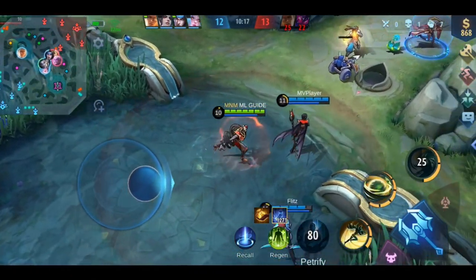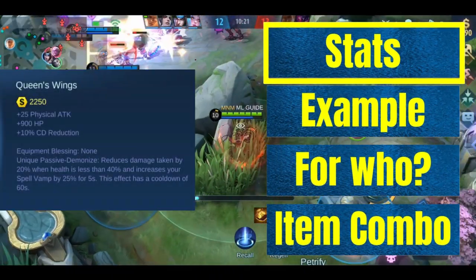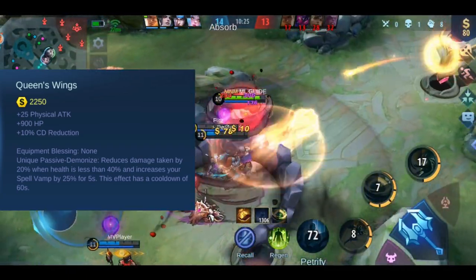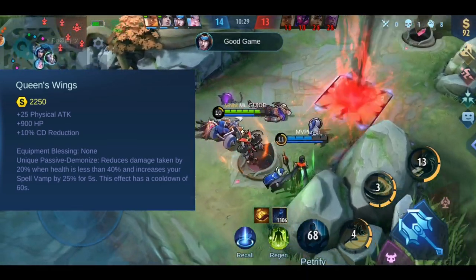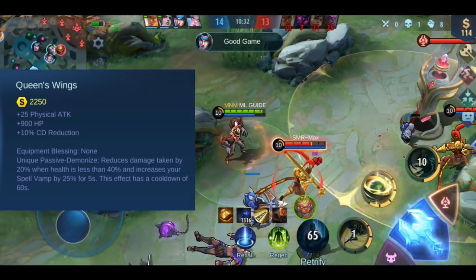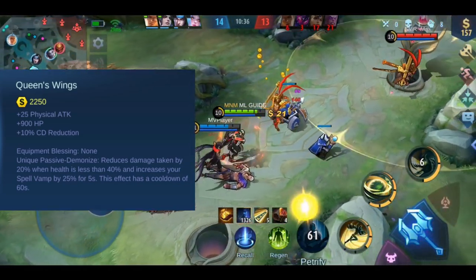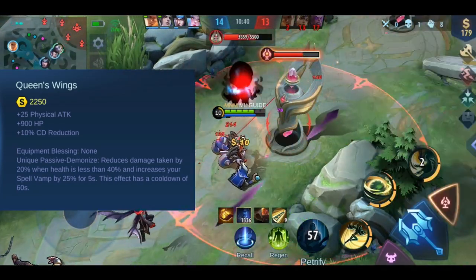Now let's talk about the last item of today: Queen's Wings. You get plus 900 HP, plus 25 physical attack — making it the only defensive item that increases your physical attack — and 10% cooldown reduction. This item has one effect called Demonize, triggered when your health goes below 40%. It reduces the damage taken by 20% and increases your spell vamp by 25%. This effect has a 60 seconds cooldown.